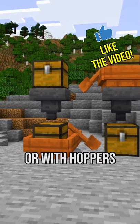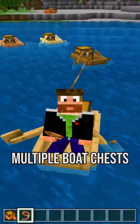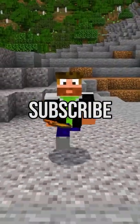You can load and unload it manually or with hoppers, and you can attach a leash to it so you can take multiple chest boats with you. Subscribe for more news like this.